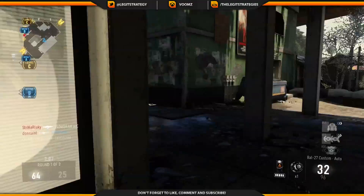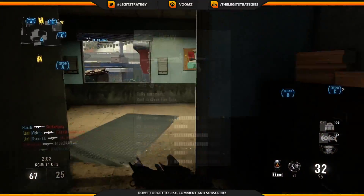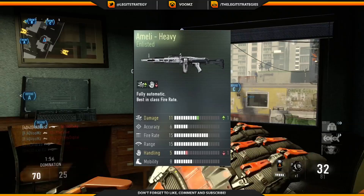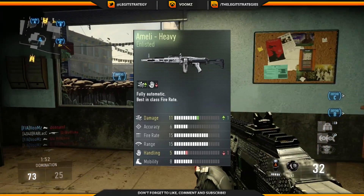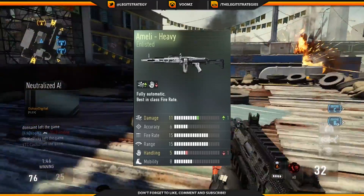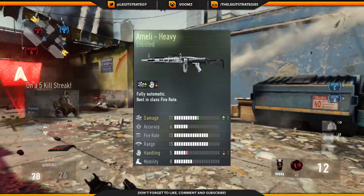Now the top 2 are kind of a shock — you wouldn't really expect them. In 2nd we have the Ameli heavy variant, which is actually an enlisted version of the weapon. All it does is add 1 to the damage and take 1 off the handling. I guess not as many people have used this, and that's how it's managed to get really good KD stats. Maybe players use it on hard cut, but apparently this is the 2nd best KD ratio weapon.